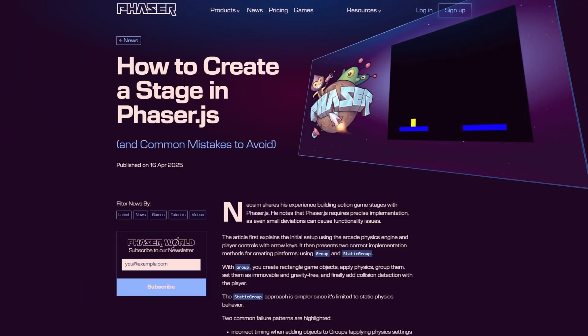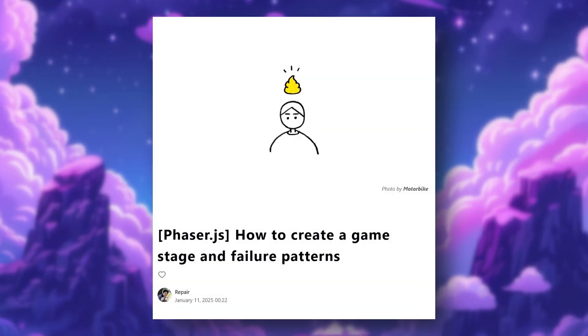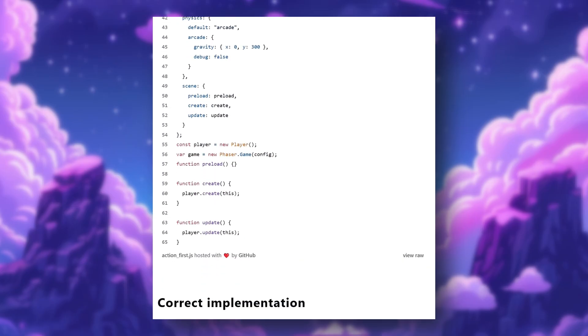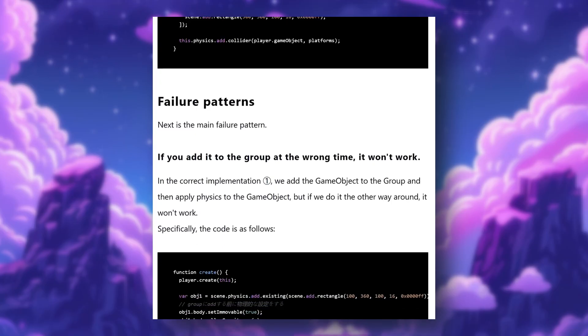Next, how to create a stage in Phaser.js. NeoSim returns to help you build flawless, action-packed game stages in Phaser.js. This detailed guide emphasizes position, showcasing exactly how to use group and static group methods correctly. Wave goodbye to endless fallen glitches — your players and your sanity will thank you. Go and check out the full tutorial in the description below.